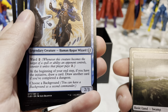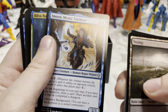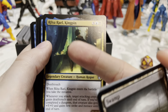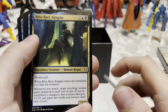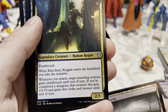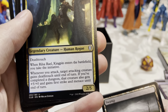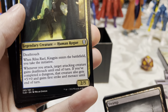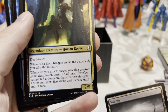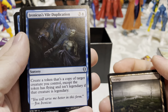Imoen, Mystic Trickster — ward two; first ward I've seen in this set. At the beginning of your end step, if you have the initiative, draw a card; draw another card if you completed a dungeon. Choose a Background. I had a dungeon deck in the last one and I loved that mechanic! Rissa Rail, Kingpin — death touch. When the Kingpin enters, you take the initiative. Whenever you attack, target attacking creature gains death touch until end of turn; if you completed a dungeon, that creature also gets +5/+0, first strike, and menace until end of turn. Not bad!